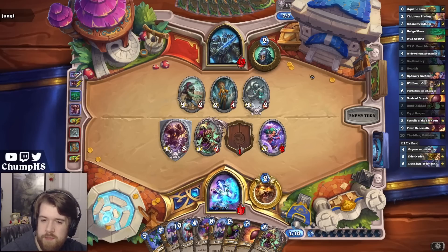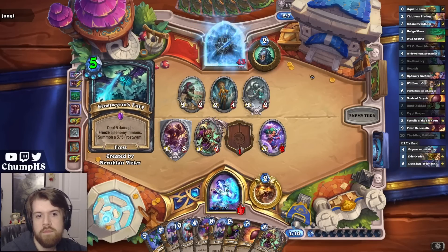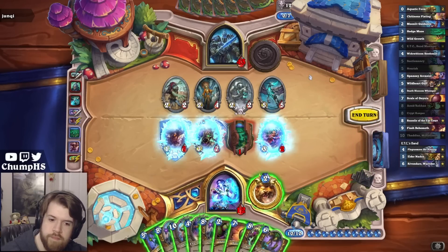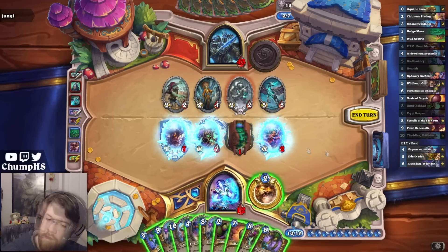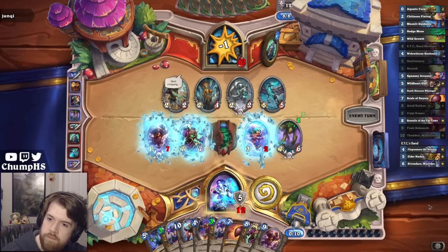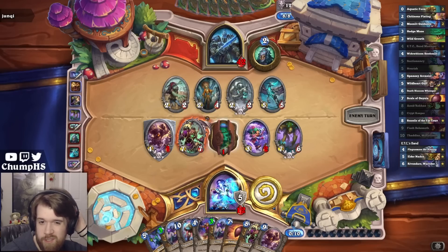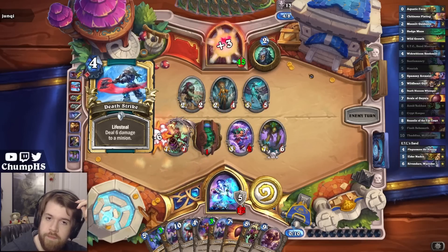If I just leave some 2/1s in play from Scale of Onyxia, I don't really think my opponent will be playing around it. What a fun card. Next turn is Soulstealer, so I probably don't really want to commit too much more to the board. Could play this for Cecily though - yeah, I think this is fine. It hits Flesh Behemoth. If they do have Soulstealer here, they're sending these into the 4/7, it doesn't pull anything. They could just send this in here, so Soulstealer kills basically 2 power-7 minions. Pretty mediocre.